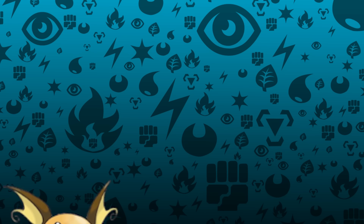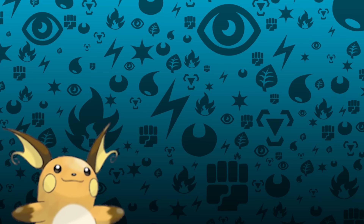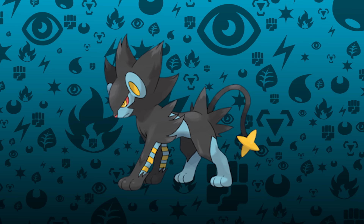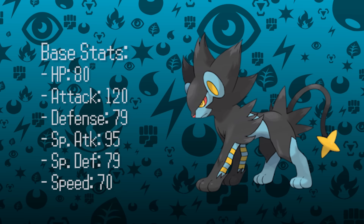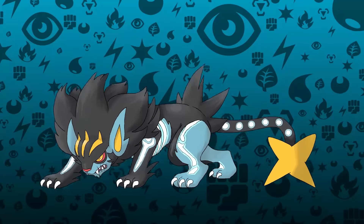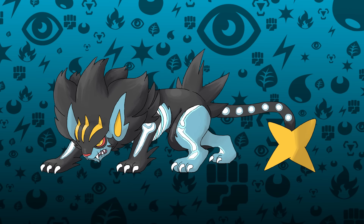Another Mega I've always wanted to see is Luxray from the fourth generation. It's a physical attacker in a pretty Special Attack-dominated type, and I've always loved how it looks. Unfortunately, its other stats — especially the low Speed — have kept it from seeing a lot of life in competitive play. I knew I wanted Mega Luxray's design to include the Dark type, making it the first Electric and Dark Pokémon. Theologically took the concept of darkness and electricity to create a really striking X-Ray effect for this Mega form.